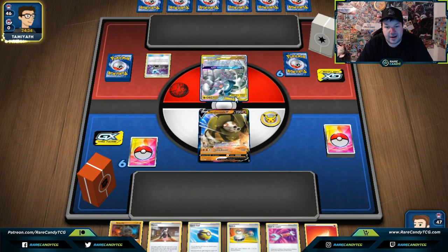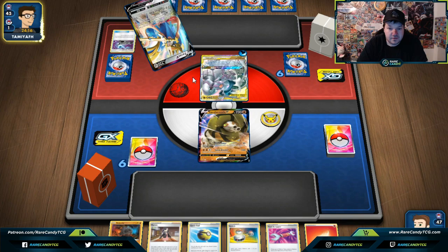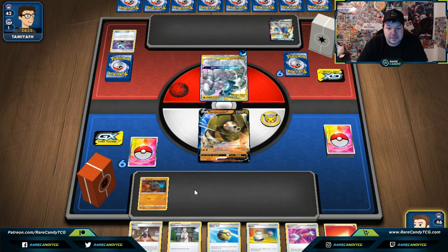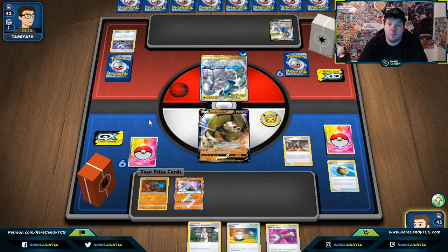This is definitely a new deck in Rebel Clash — seeing how it works on the ladder for one of the first few times. I think it's going to be one of those things where we hit Sand Eater really early. Diancie Prism Star seems super important; maybe we'll be able to Marnie our opponent out of a good start. We just need to find a Fighting energy — we have Viridian, Marnie, Professor's Research. I've gotta go Marnie since our opponent has way too many cards in hand.